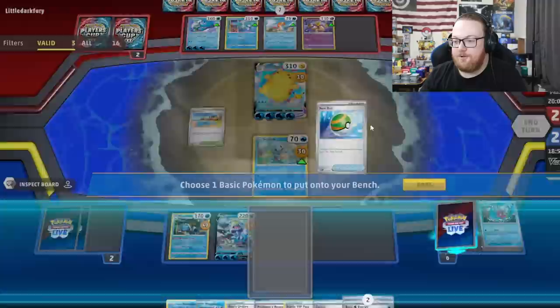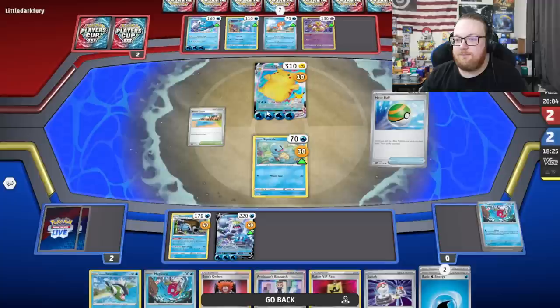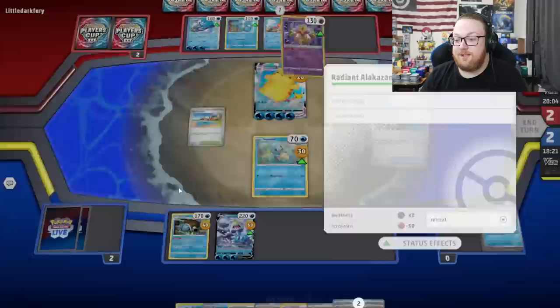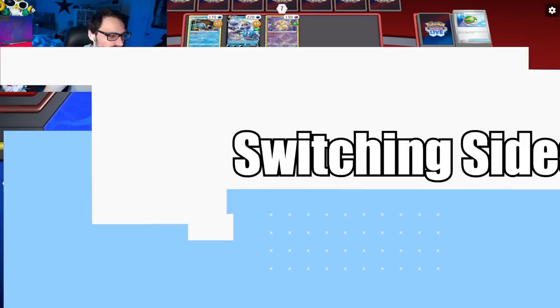Nest Ball and see what we've got going on. We have our Radiant Alakazam — we don't have more Boss's Orders, though. That's the problem. So we have to Water Gun this Surfing Pikachu. Hold on to the boss. Hope that he doesn't have boss. This Crabominable will get perfect KO'd. Destroyer Punch — we just don't have enough damage to move around the board. Water gun, here we go. I think we're going to lose.